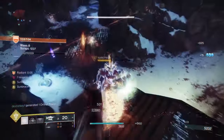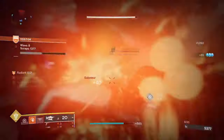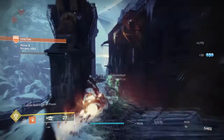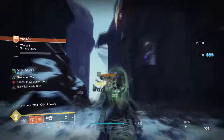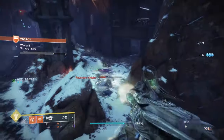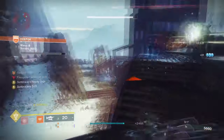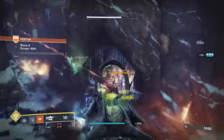Outside of the mods, the fragments are strong enough to support all of our key abilities as long as we land those melee hits correctly. We can trigger Sunbracers' effect very easily against minor enemies, but against majors it will have a problem unless you weaken them first. Luckily, Ember of Ashes will enhance our scorch damage so we do more over time, and Ember of Searing will be there in case things don't go as planned. As long as we trigger Benevolence's effect as often as possible, our Sunbracers are safe and we always have a backup plan.